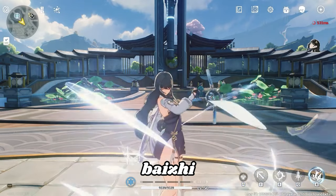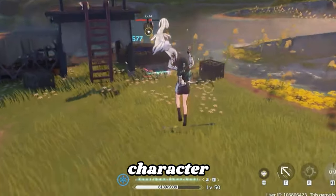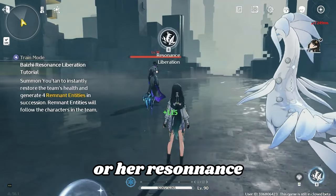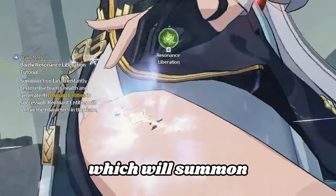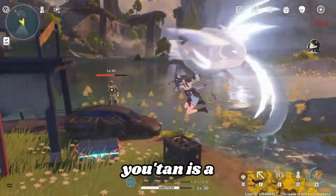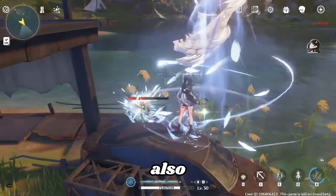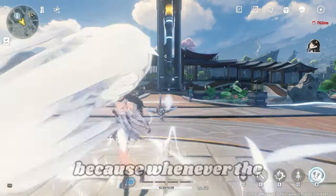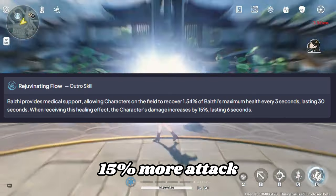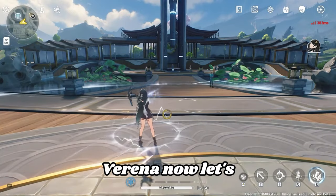Let's start with Byzy. Byzy is a support Glacio Rectifier character, and she helps by using her skill or her Resonance Liberation, which will summon Yutan and instantly heal you. Yutan is a creature that attacks by her side. Her Ultra skill is interesting because whenever the character gets healed, they will do 15% more attack. Overall she's a great unit if you don't wanna go for Verena.